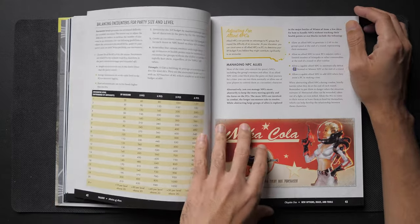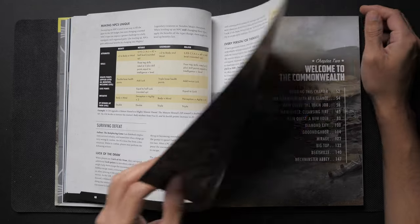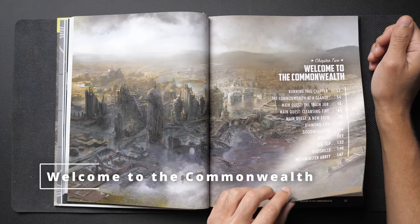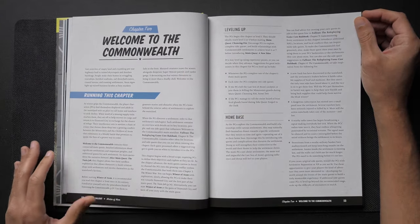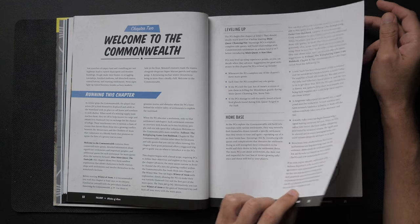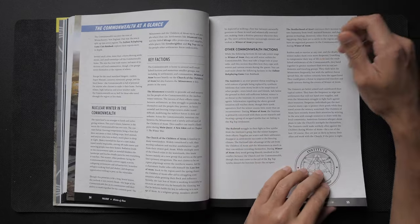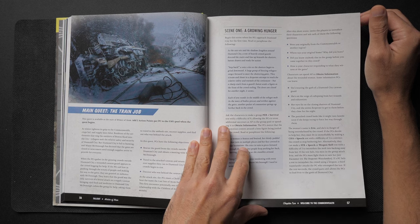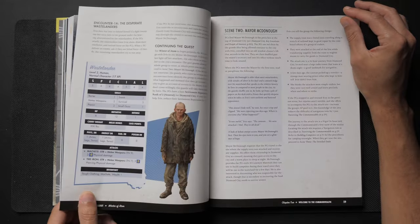With that out of the way, let's take a look at Act 1: Welcome to the Commonwealth. This is by far the longest chapter in the entire book. It serves as a setup for Acts 2 and 3. You travel around to different locations and build relationships with settlements by doing side quests for them. The main quests, aside from the first one, can be pushed forward at any time — this is a very sandbox-heavy adventure.